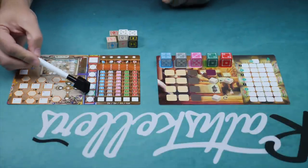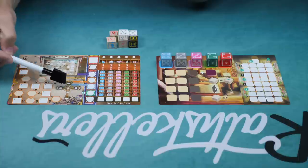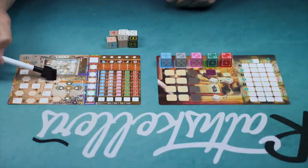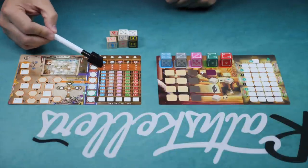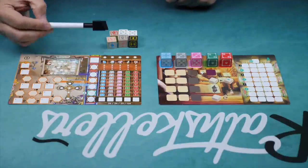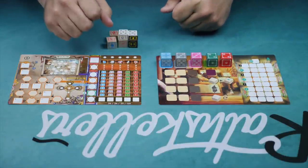You're going to get victory points from the chapel based on how high up you got on that track. You get victory points from filling in spots on the cross and multiplying that times two. Leftover influence divided by four gives you points. Your novice gets points for every city they visit. And for bonuses in these books, if you complete a stack, you get the highest remaining bonus in that stack. The game has two halves: four rounds in phase one, four rounds in phase two.